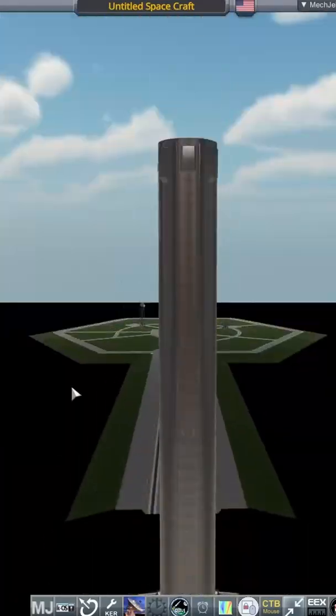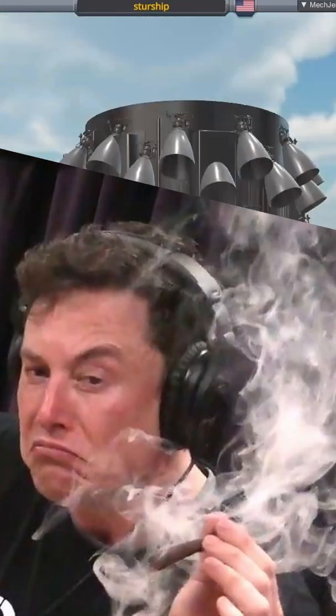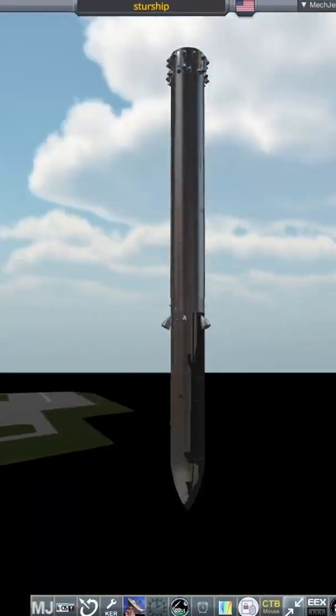Hello everyone, Karnassa here. In this short, I'll be doing a normal Starship launch, but you guessed it, I'm launching it upside down. Obviously Elon's been smoking a bit much and forgot the important lesson of pointy end up, flamey end down.